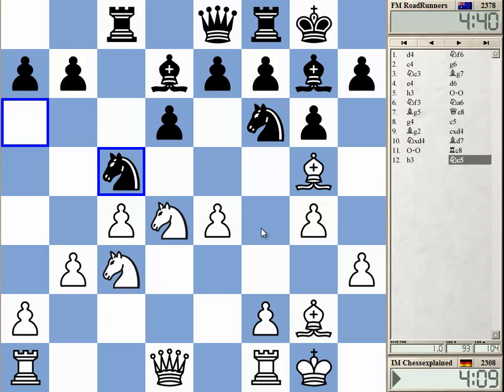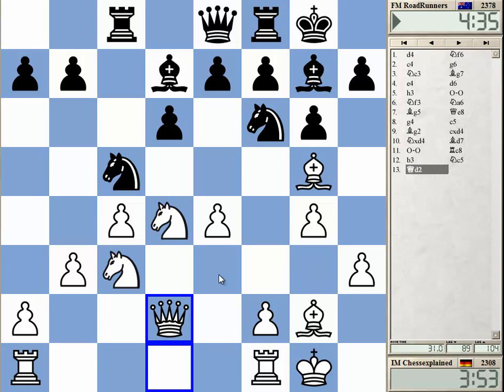How to continue. Let's play Re2 first, connect rooks. Not so sure how to set up the pieces here. Sometimes there's even f4 and e5 as a possible plan.